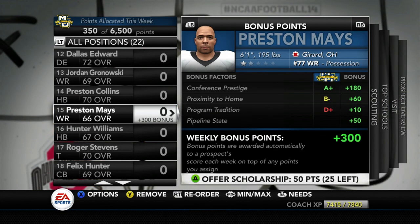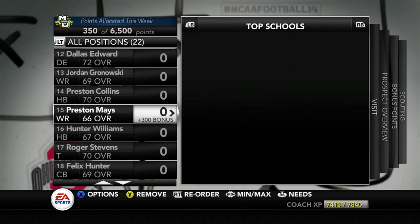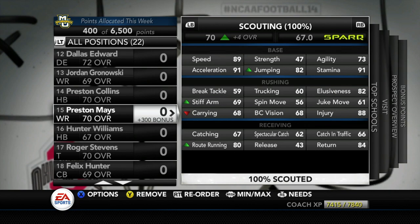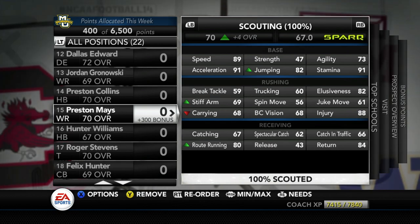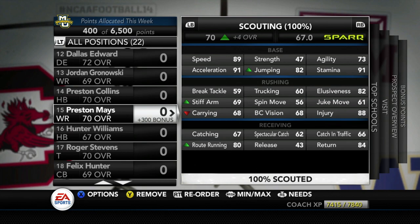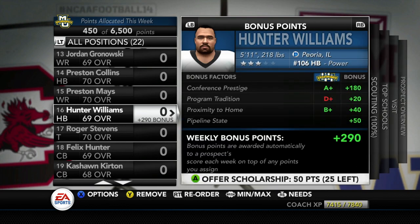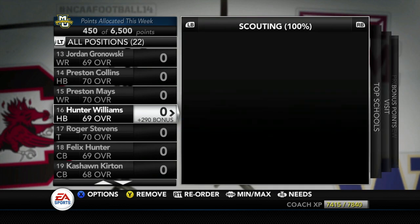Preston Mays is the number 77 receiver out of Gerard, Ohio — a bit forgotten. I didn't fully scout him but he's plus four, bumping him to 70 overall. He's got 80 route running, 89 speed, 91 acceleration, and 82 elusiveness, so he might factor into the return game. The one thing to keep an eye on is his catching at only 67.